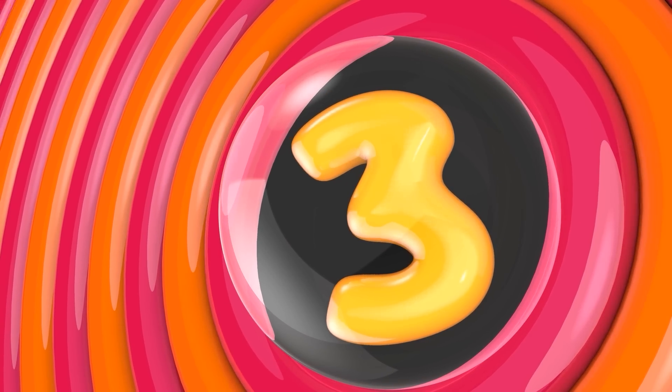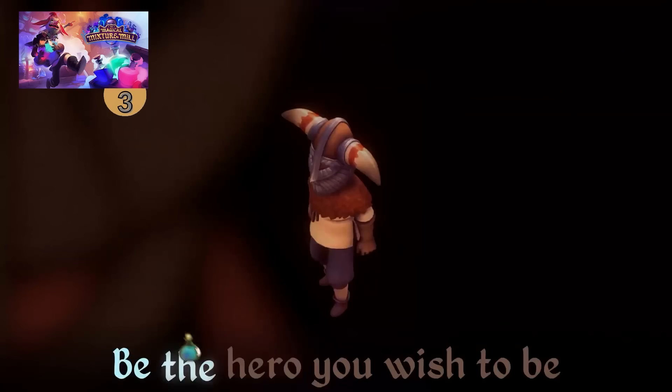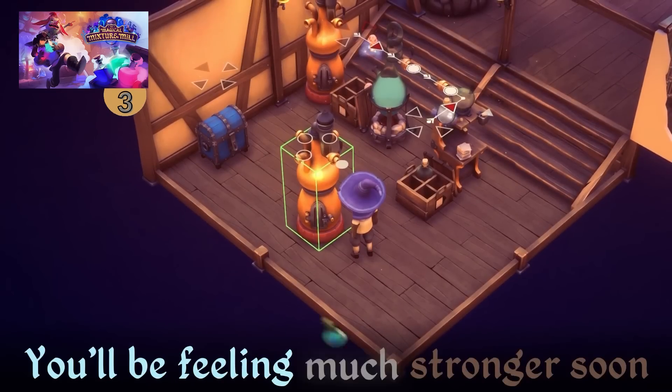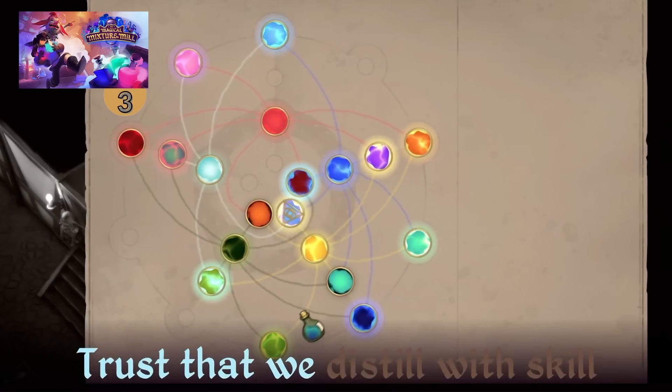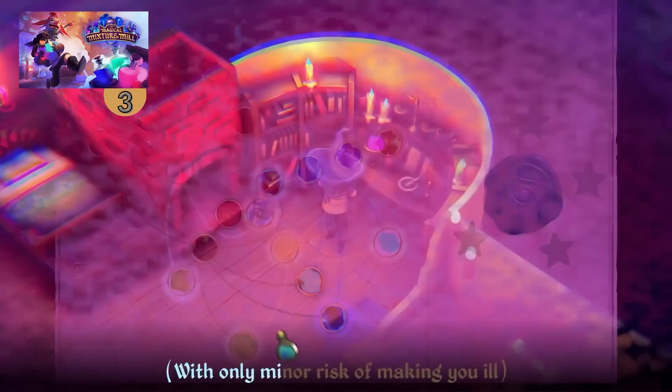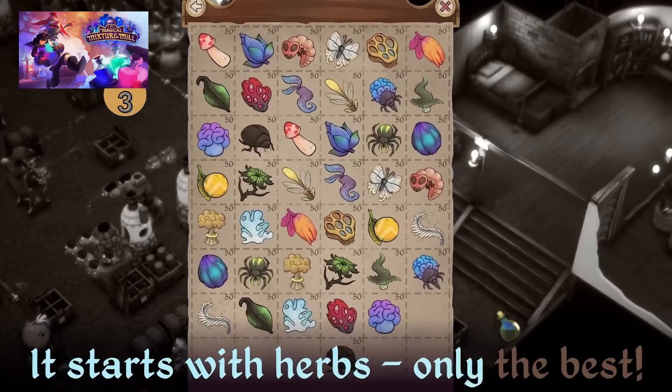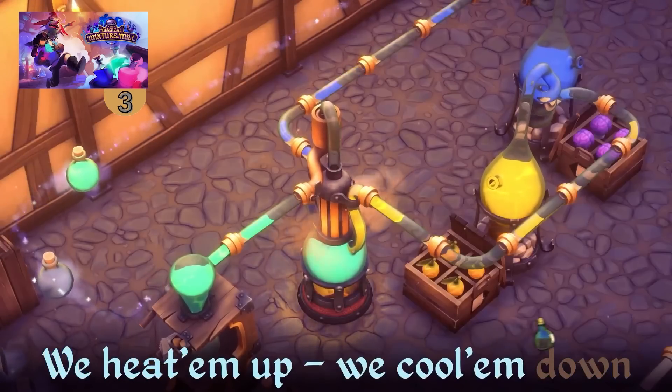Then if you'd like something with some automation elements, here is Magical Mixture Mill — it's all about creating potions. First you go out to gather ingredients, bring them back to your potion seller, and set up automated production lines of alchemical workstations. It's all up to you to balance the ratio between potency, liquid, and flavors — try to get the best potions with the least side effects.